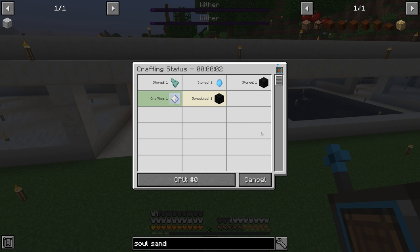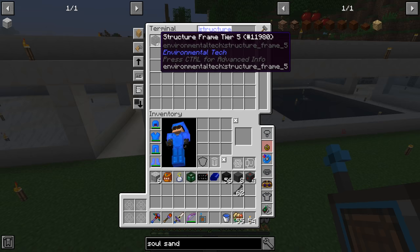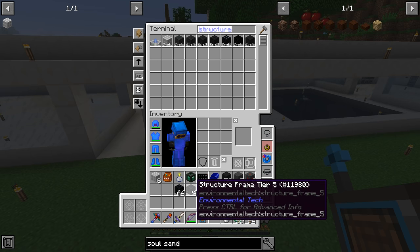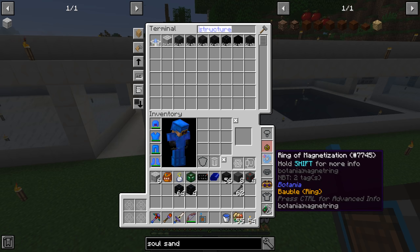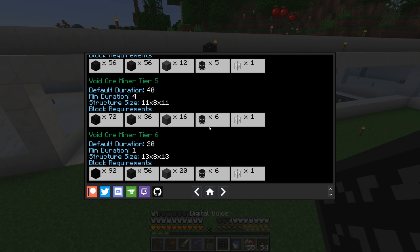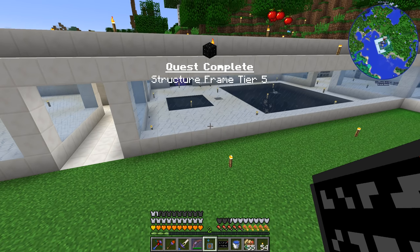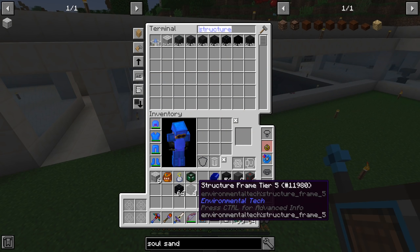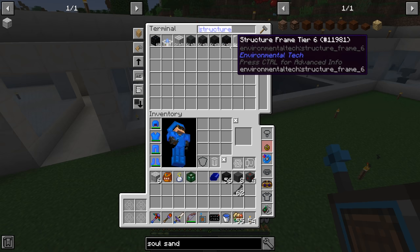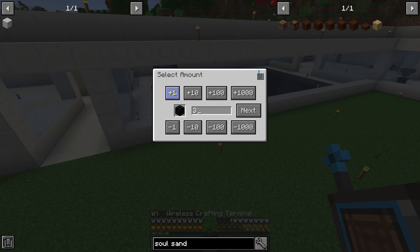Only two more stars needed — that was the last explosion. Everything's good to go. Here are our 68 structure frames. Wait, 68? Didn't we need more than that? Let's check the digital guide — it's 72. So why do we only have 68? Maybe I miscounted. We need four more of these.